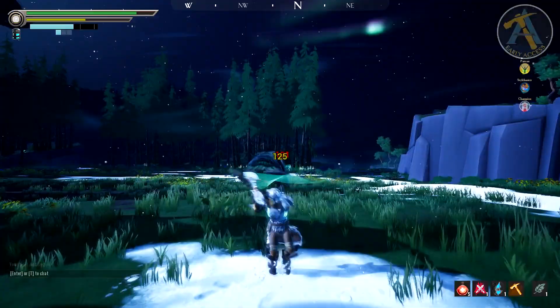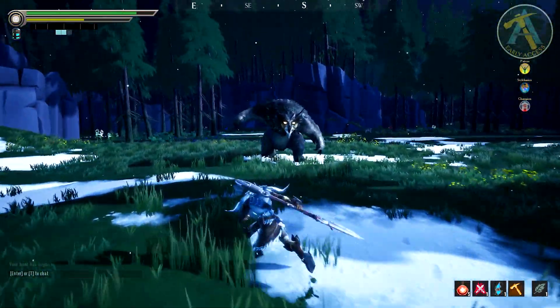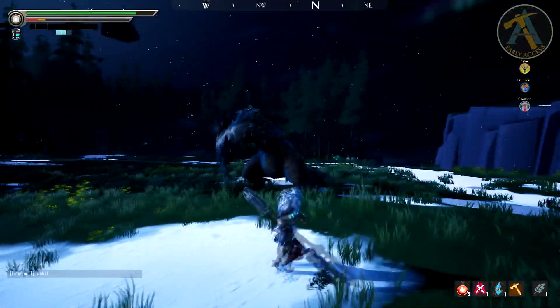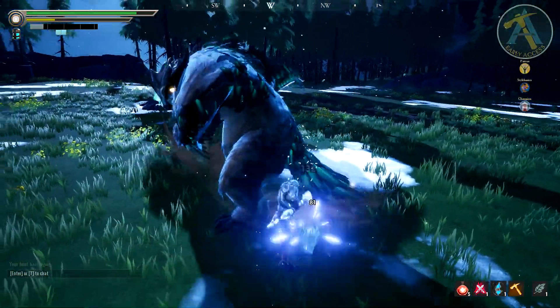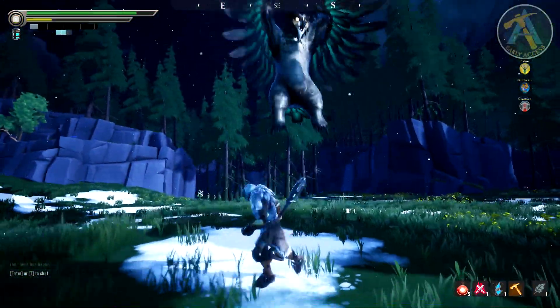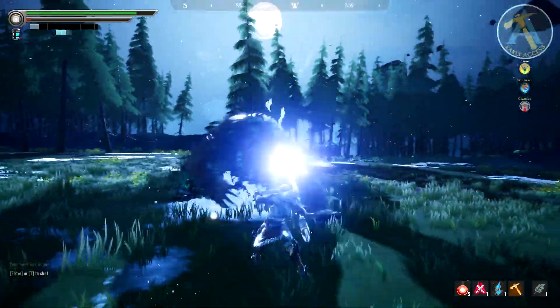With the latest update - Sharpen Your Skills - we've essentially got new damage types in the game. We can now see what they do thanks to the new numbers added in this last update. There are three types of damage: blunt, piercing, and slashing. All these damage types have their own specific advantages when you take them to a hunt.